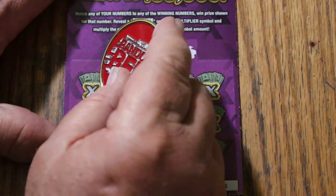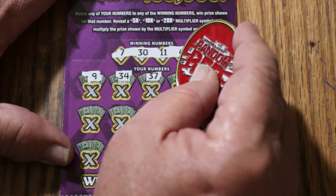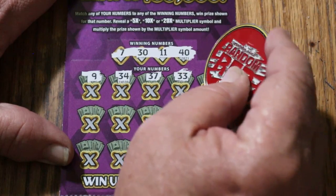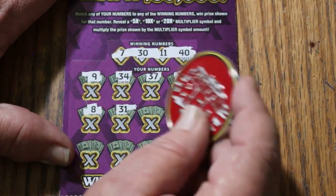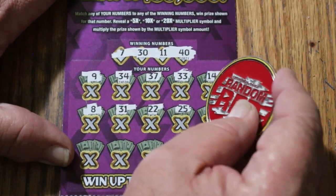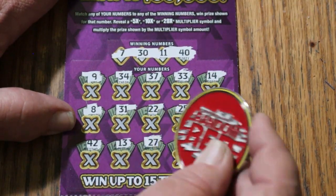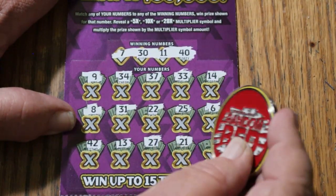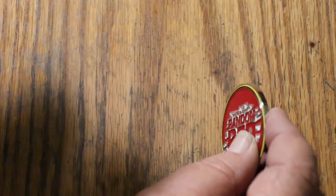Ticket 43: winning numbers 7, 30, 11, and 40. Let's see if we get a back-to-back. Game numbers: 9, 34, 37, 33, 14, 8 — always 8 — 31, 22, 25, 6, 42, 13, 27, 21, and 17. No back-to-back for you.